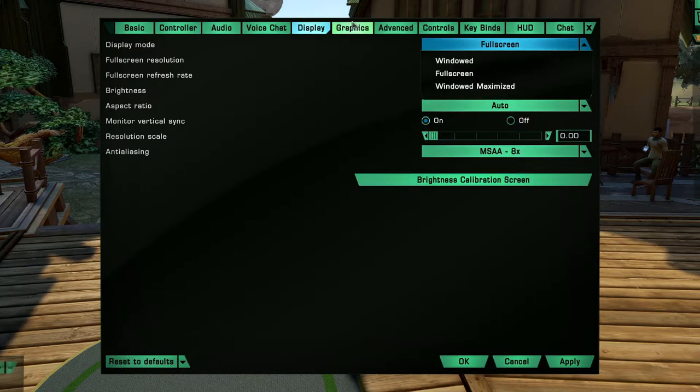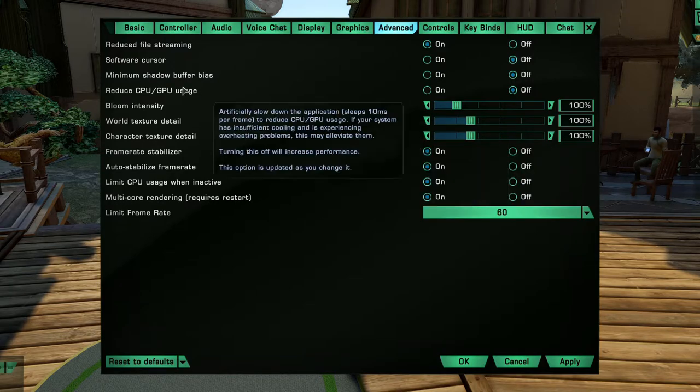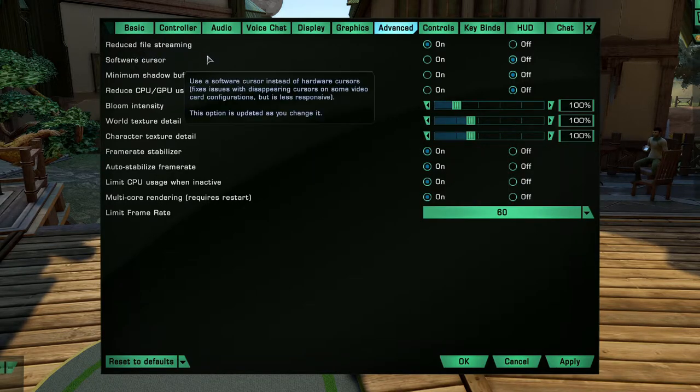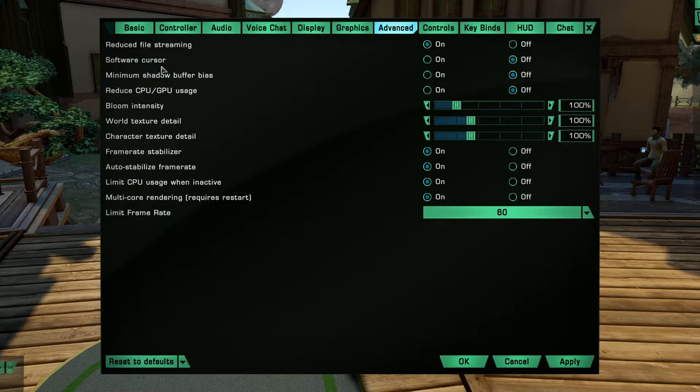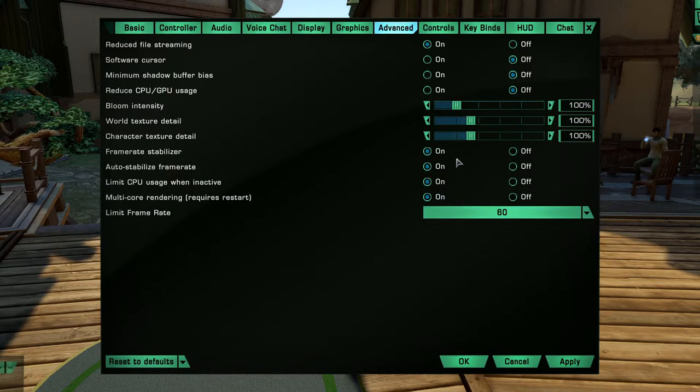Highest resolution scales — if you can run it, go for it. If you are on a slow computer, don't bother; you can slow all this stuff down and it'll save you a little bit. Render qualities — you can turn all this stuff down if you are on a slower computer. I am not, so I can run at max. Advanced file streaming, software cursor, bloom intensity — you can turn it all up and down. I highly recommend looking through this entire page.